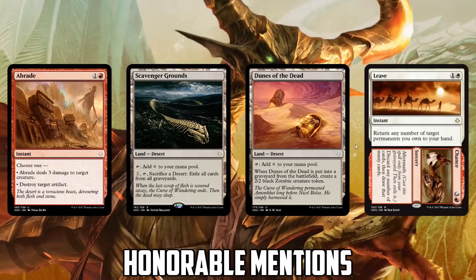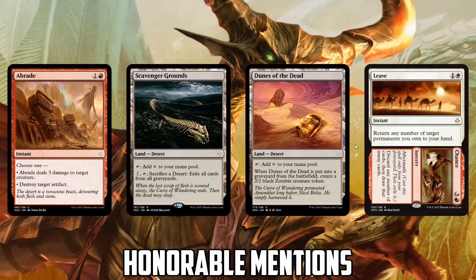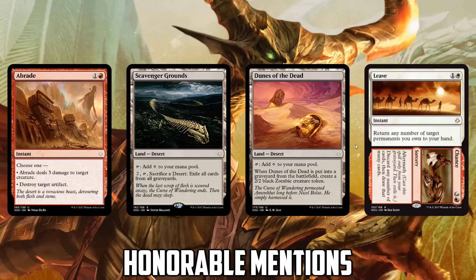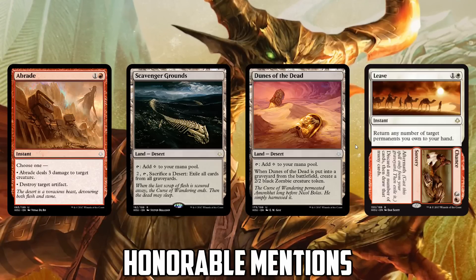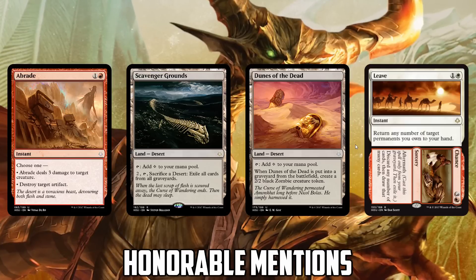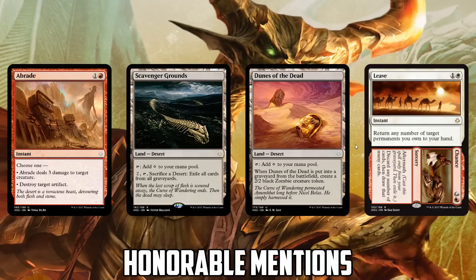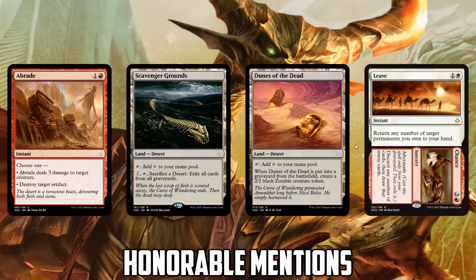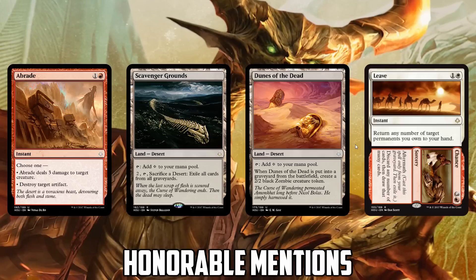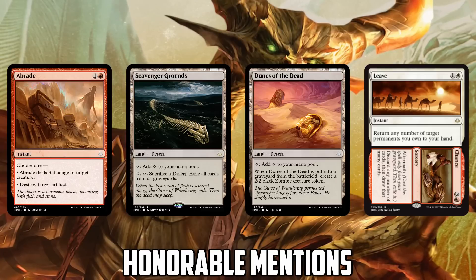And we have Leave to Chance. Anytime you can return any number of permanents to your hand, you have shenanigans. Cheerios, Puresteel Paladin decks — basically decks with a lot of zero-costed cards can somehow break Leave. I do like Leave to Chance with Puresteel Paladin. Scavenger Grounds, I worry because it's competing with Bojuka Bog, and it seems really good in Eldrazi or Tron decks where they naturally want colorless mana. Smash to Smithereens gives you both for two mana, so that's kind of the hard sell for Abrade.